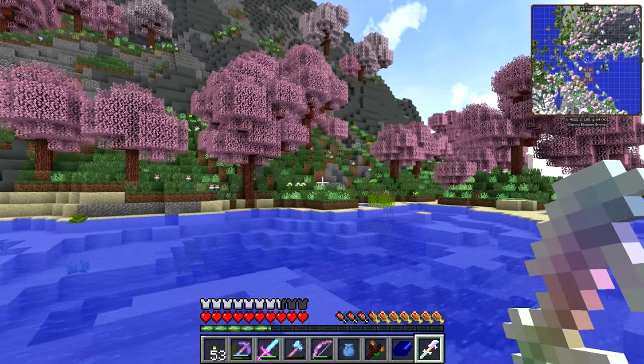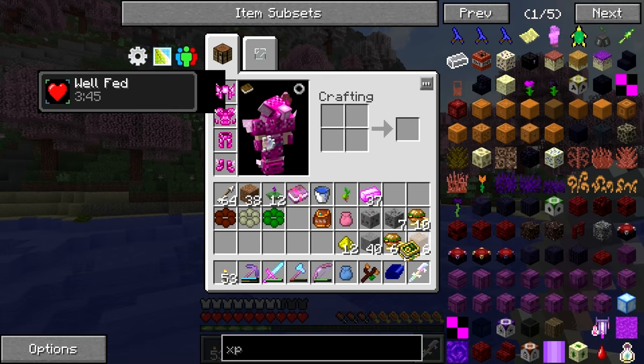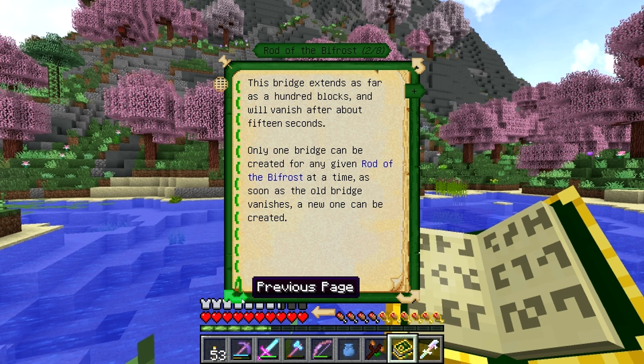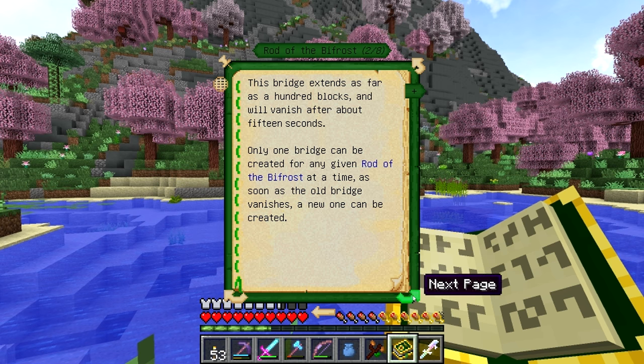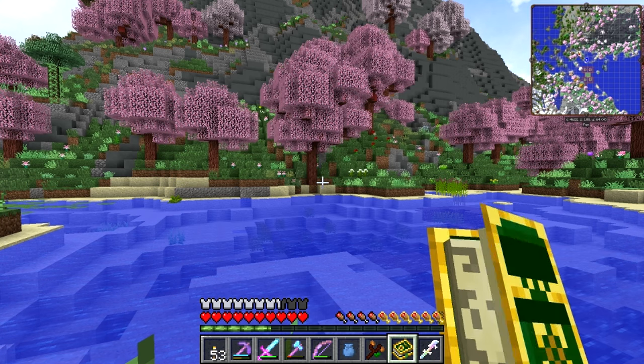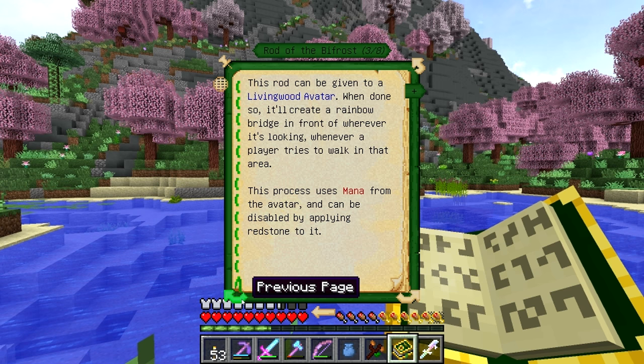Oh god, it doesn't work. What do I do? It says 'only a bridge can be created for any given Rod of Bifrost at a time - as soon as the old bridge vanishes, a new one can be created.' So what do I do? 'It'll create a rainbow bridge in front of wherever it's looking, wherever a player tries to walk in that air.' I'm confused.